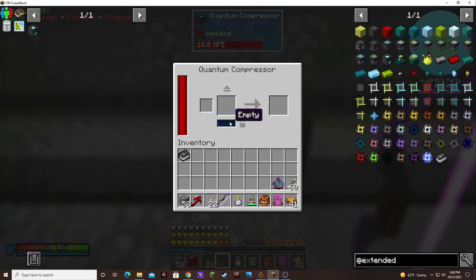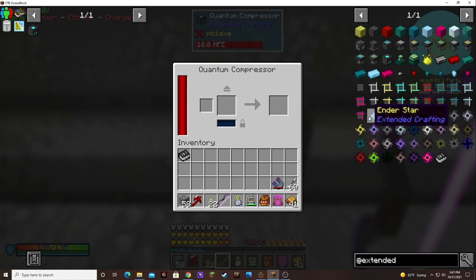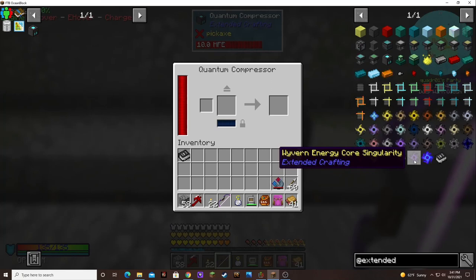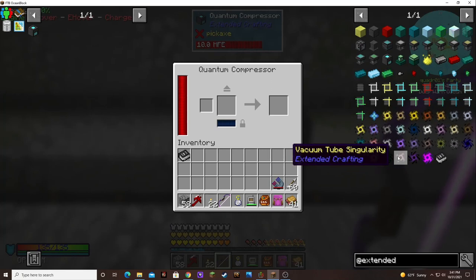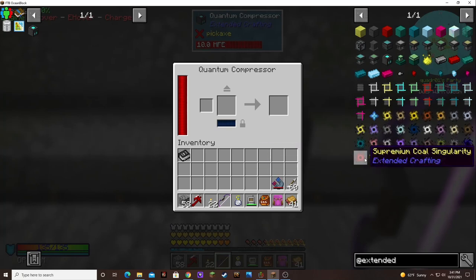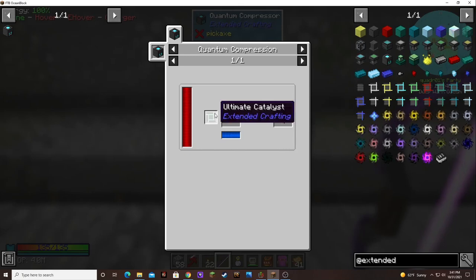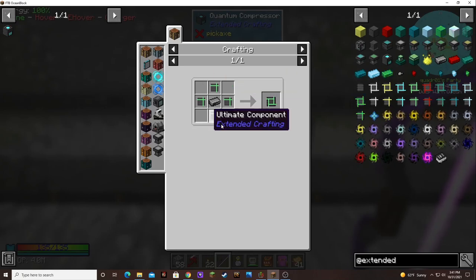Okay, so the catalyst goes here and then you put the items in here. But what is the catalyst? Is it like an ender star or something? Let's look at the recipe for it — maybe it tells you what the catalyst is. The catalyst is the ultimate catalyst.